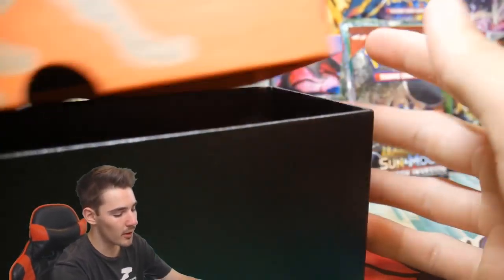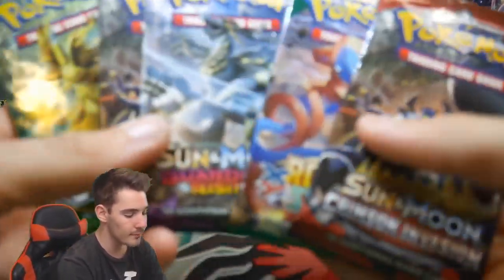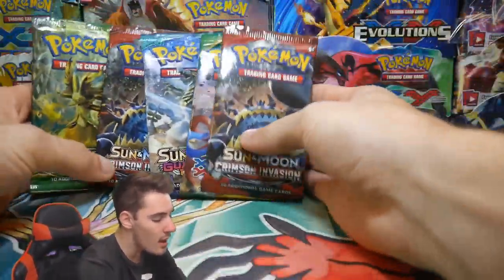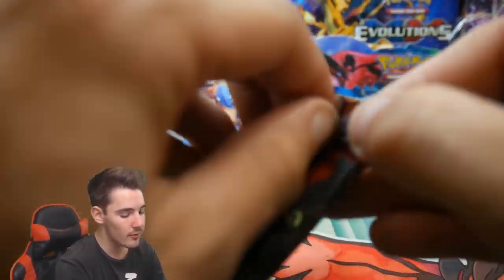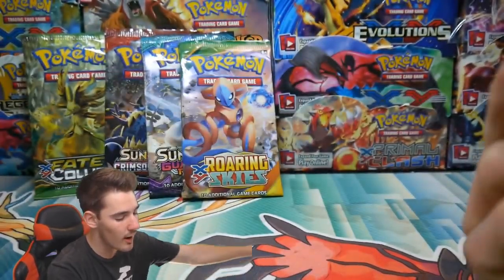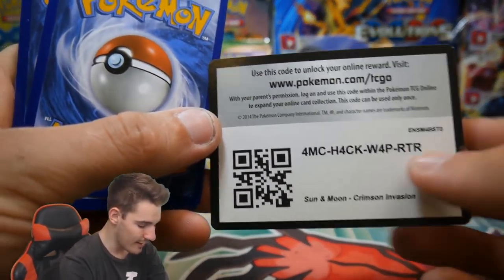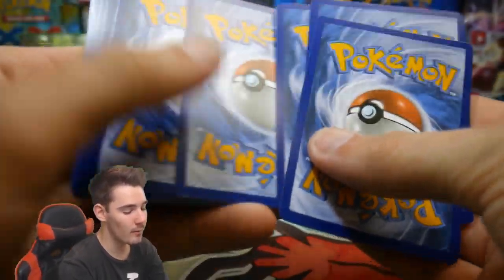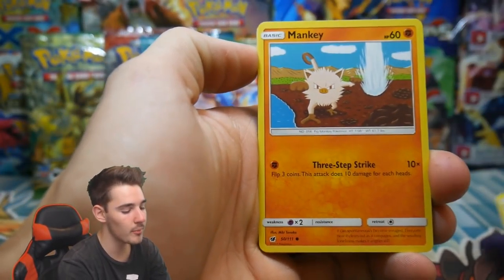Let me know your thoughts because I'm very interested to hear them. These are the mini ETBs — mini elite trainer boxes — and let's start off with Crimson Invasion up first. If you guys haven't already, make sure to hit that subscribe button because we're doing really well and I know you guys would not want to miss out on videos and uploads. We have a Swampert to start off.